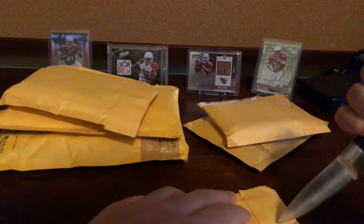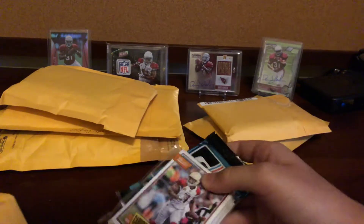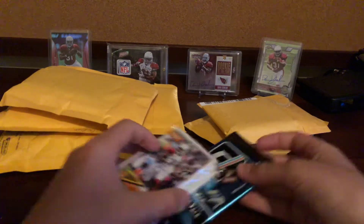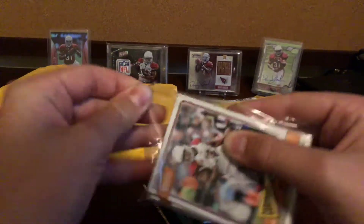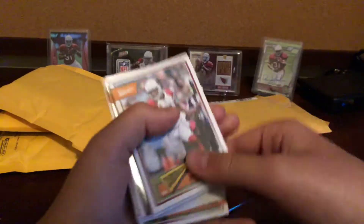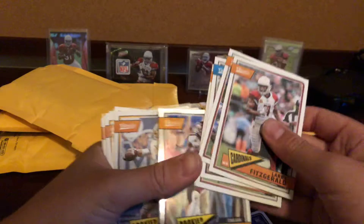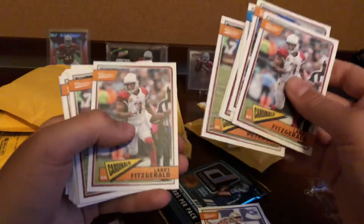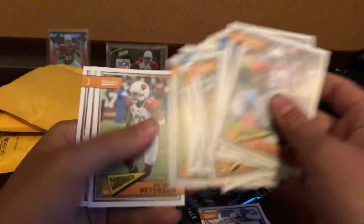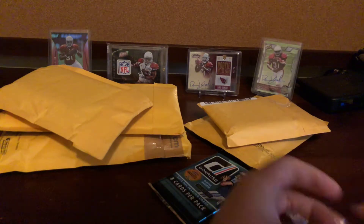We'll start with a couple from Snod's breaks. This one I had the Cardinals in this Classic break — let's open it real quick. Going through the base fast here: Rosen rookie, Kirk rookie, Chrome Kirk rookie, another Rosen. Johnson added $2.99, Rosen added $2.99, Patrick Peterson, Fitz. The main things from that break were the rookies and these two numbered cards. I didn't do the best in that break, but I have not had the best luck in breaks.